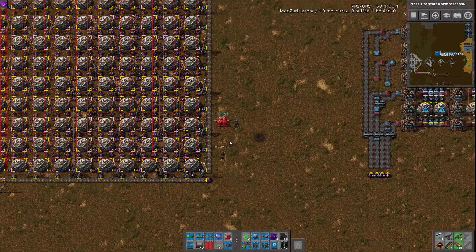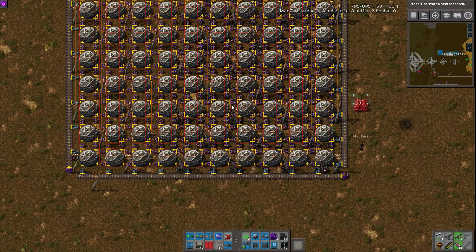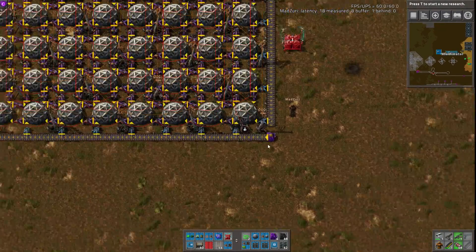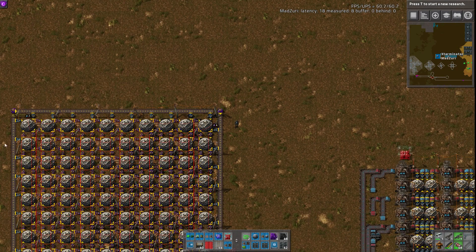Do you want to kind of just go over how this works? Because there's a ton of wires, and it can actually be kind of overwhelming looking at it initially. All the wires are connected in a pretty solid grid. The best way to highlight it is to look over this one constant combinator in each corner, and it'll show you how all of the filter inserters are wired together.